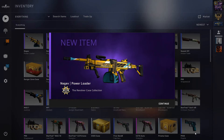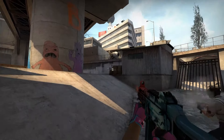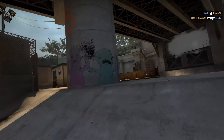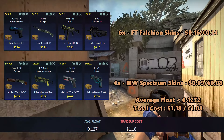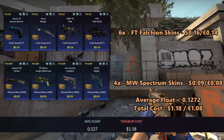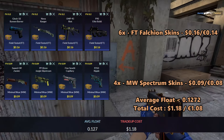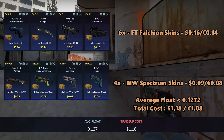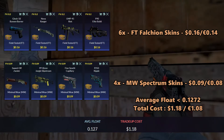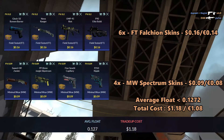For the next trade-up, we'll do a riskier version. This will be a Factory New M4A4 Evil Daimyo trade-up using six Field-Tested Falchion skins and four Minimal Wear Spectrum 1 skins. For the Falchion skins, you can use the Bunsen Burner, Nova Ranger, UMP Riot, or P90 Elite Build at 16 cents each.